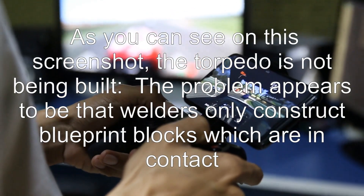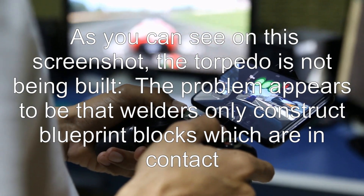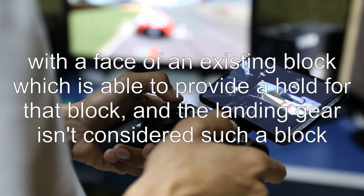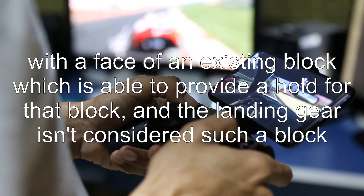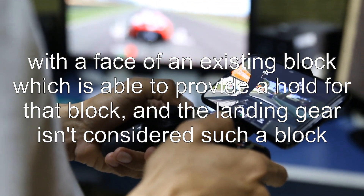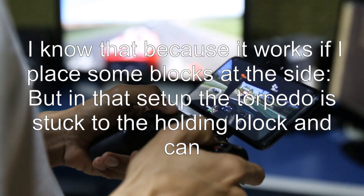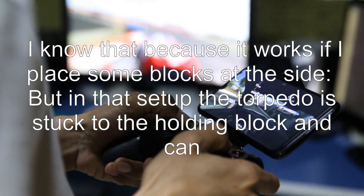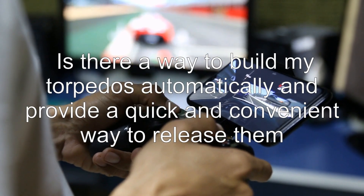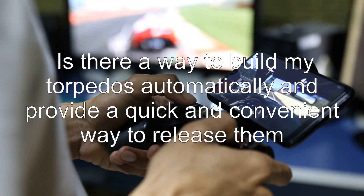Unfortunately, there is a problem. As you can see on this screenshot, the torpedo is not being built. The problem appears to be that welders only construct blueprint blocks which are in contact with a face of an existing block able to provide a hold for that block, and the landing gear isn't considered such a block. I know that because it works if I place some blocks at the side, but in that setup the torpedo is stuck to the holding block and cannot be easily released.